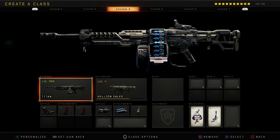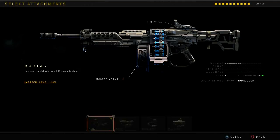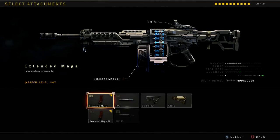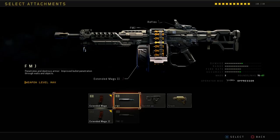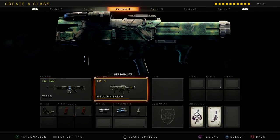I went back and looked at all the footage I captured and it looks like FMJ doesn't really do anything. So if you're running a Titan with two extended mags and two FMJs, it's not worth your while. FMJ does nothing — or maybe a slight improvement — it's hard to tell because I can't test in a private match.